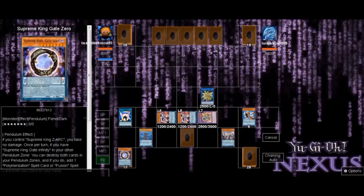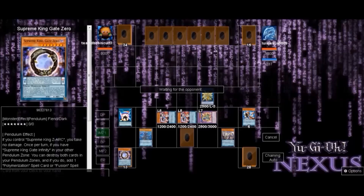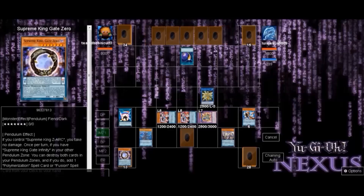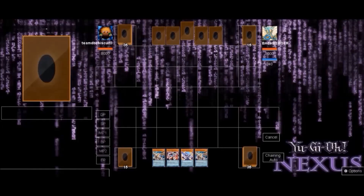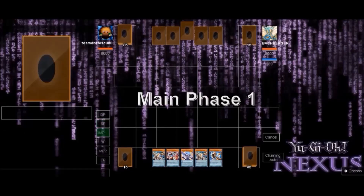We have Vortex, two Personas, and Zephyr Metatron on board with a negate — a good board. We put a bluff down to sneak out the opponent, and most opponents don't like to see a field like that. We pass to our opponent, he tries Cosmic Cyclone but forgets about Sky Iris, and that cost him the game. On to the next duel.